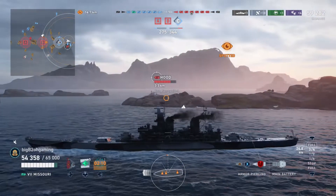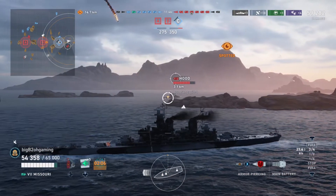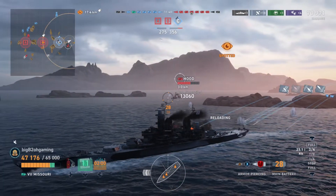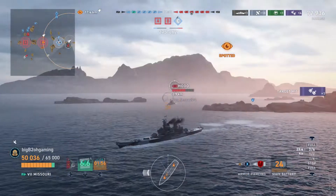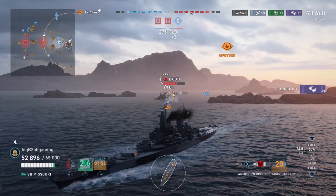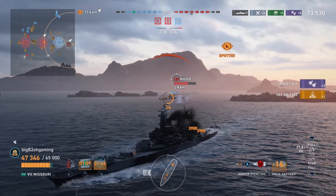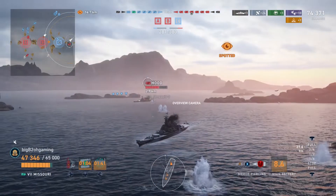If I keep turning right now I'm thinking I'll end up beaching broadside to the Poltava when I hit that island, so I am trying to get around the island and angle as much as I can. Fortunately the Hood doesn't hit me that hard, and I am able to overmatch the Hood — so as long as I stay angled I will be able to win this fight. The enemy Hood starts to push towards me and tries to use his rear turrets.